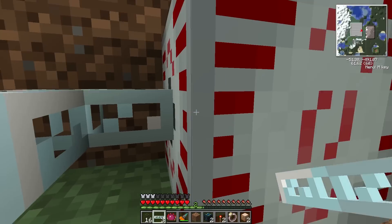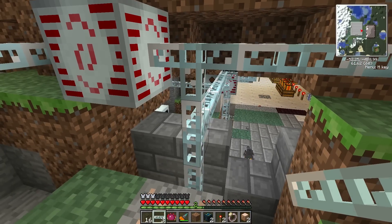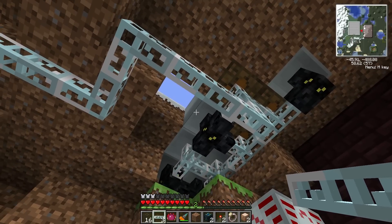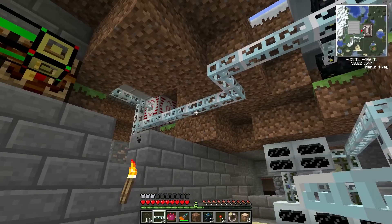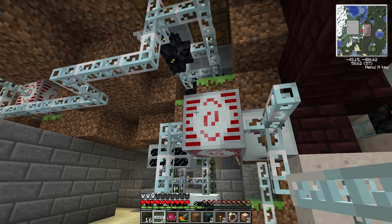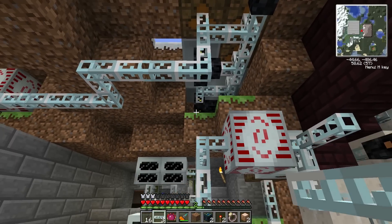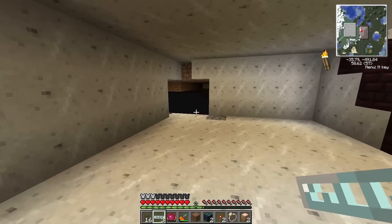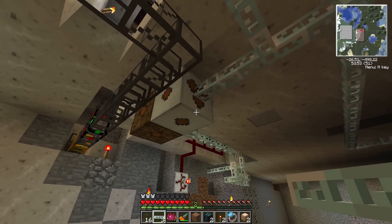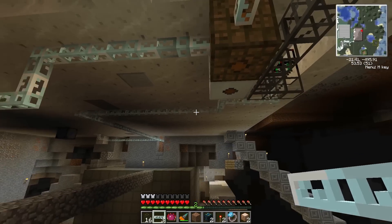That means our energy is actually all coming from the solar panels up here — about 30 EU per tick. We're still only receiving low voltage on our recycler. So that means if I would have placed a wire here and a wire here, we would have blown up everything we had. It is a great thing that I actually caught that. We're going to have to make it ourselves — we can't steal anything from over here.